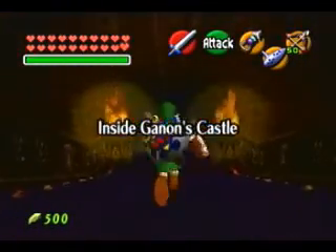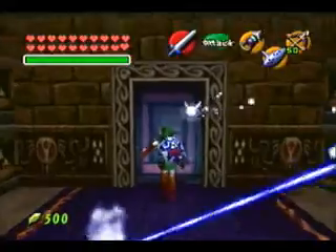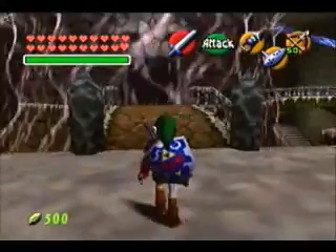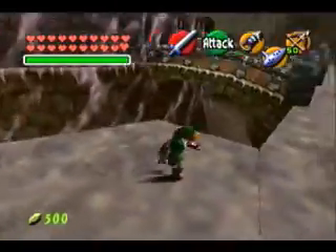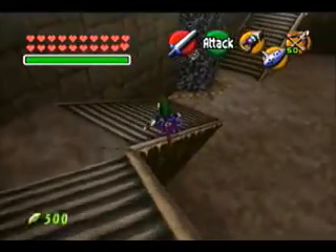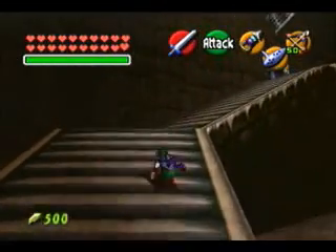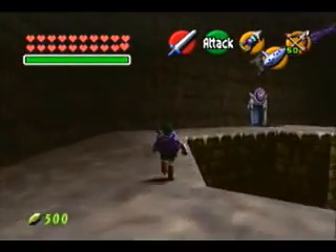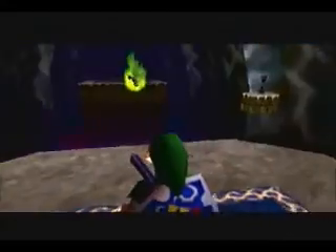So now I'm finally inside Ganondorf's castle — the last dungeon, or mini dungeon. It's not that long, it's not that complex, it's got the complexity of a mini dungeon. I guess to start with I'll find the shadow barrier. It doesn't matter which way I go really, but that's the one I always start with, so we're doing it my way. It's my let's play, so there.